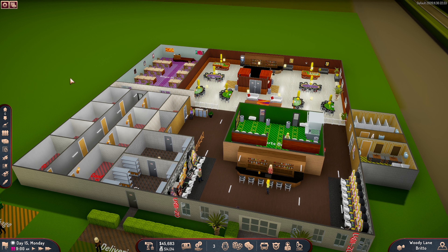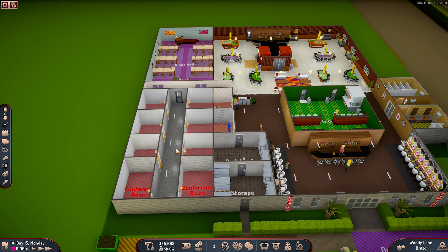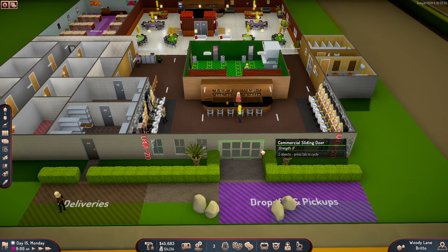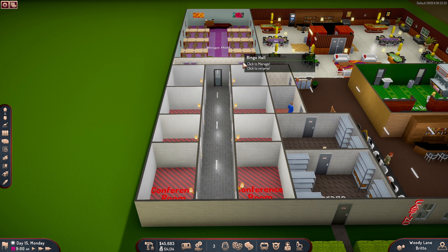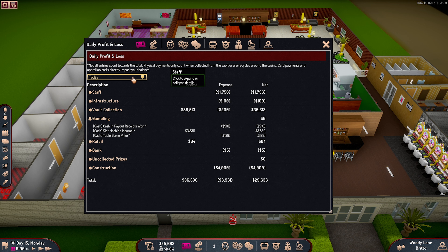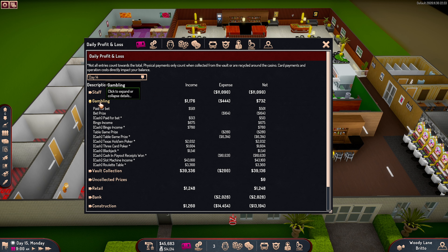Hey guys, Brito here, welcome back to Sim Casino. Here we are for another episode where I've actually got this started and ready to bring in the office workers during the day. I don't know if we need an extra door here or not — I don't want people walking in the front main door because gamblers have been walking down and back out again, which is really weird. Going over how we went yesterday: 36,000 income from the vault collection, and gambling made 43,000 off slot machines.